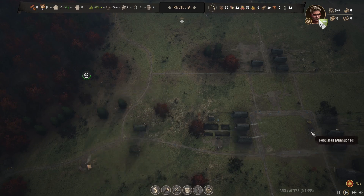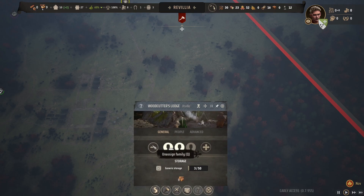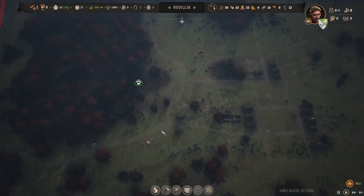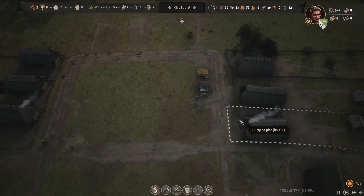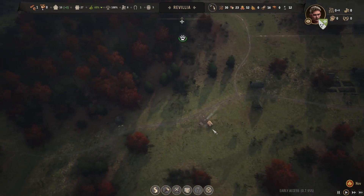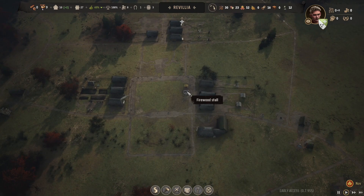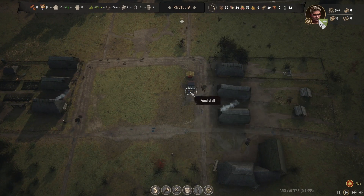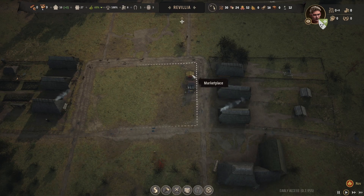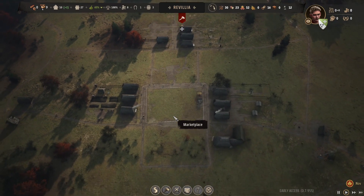The food stall is still showing as abandoned. We have to have someone working at the granary. Still abandoned — let's hope this is okay. Let's hope we survive the winter.